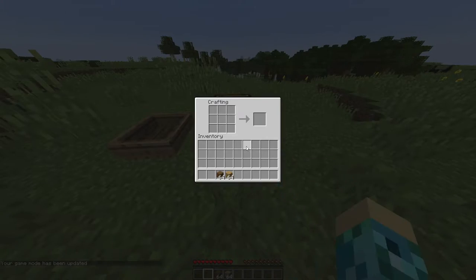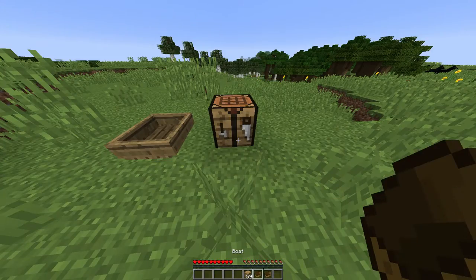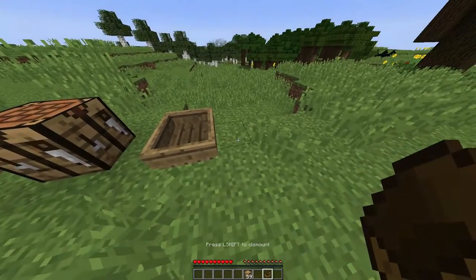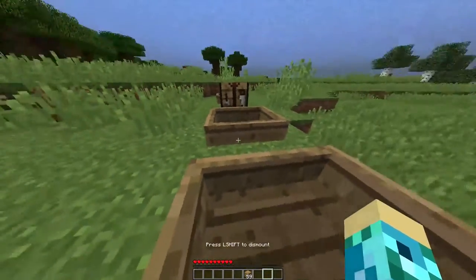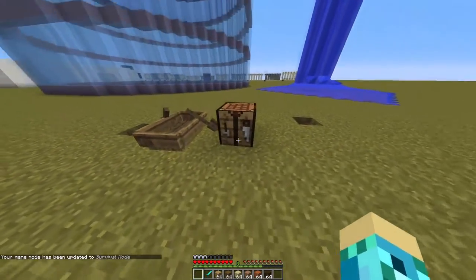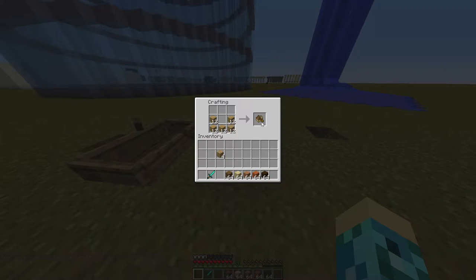Boats before 1.9 had no oars and whatever wood you crafted it with, the boat had the same exact texture. Boats in Minecraft 1.9 and later have oars, and whatever wood you crafted the boat with, the boat will have that specific wood's texture.